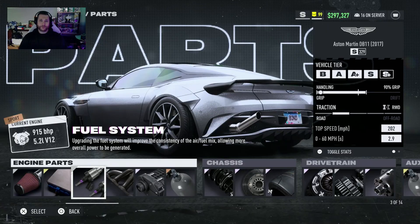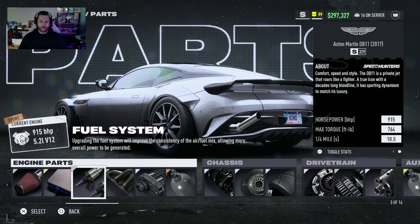Hello everyone and welcome back to Need for Speed Unbound. Today we are going to be doing the Aston Martin DB11. As you can see, it has a top speed of 202 miles per hour with a 0 to 60 of 2.9 seconds and a quarter mile of 10.5.